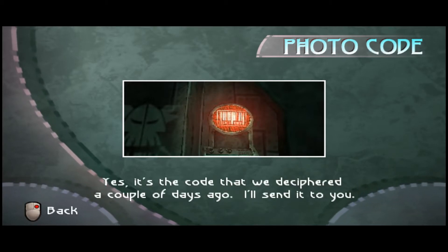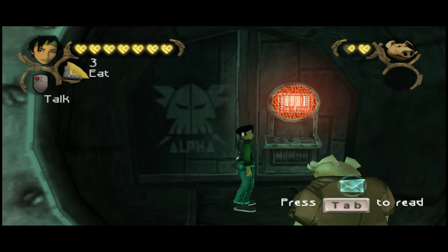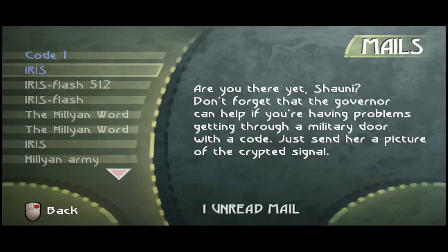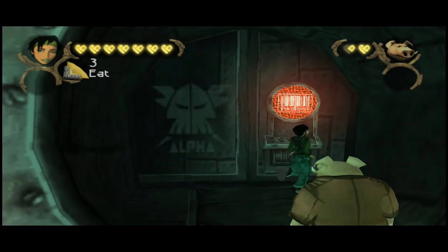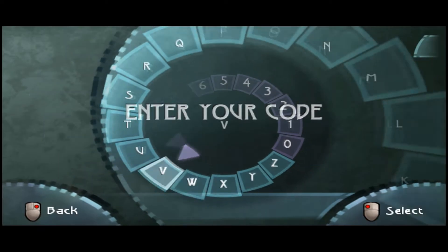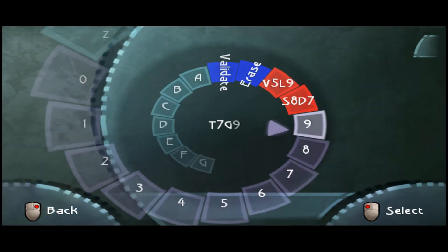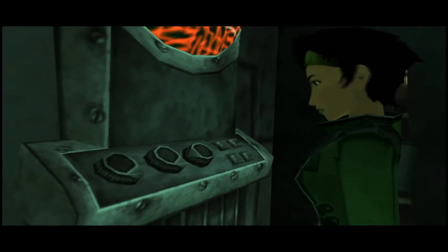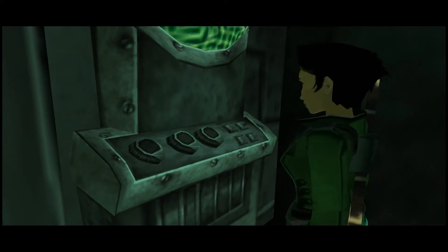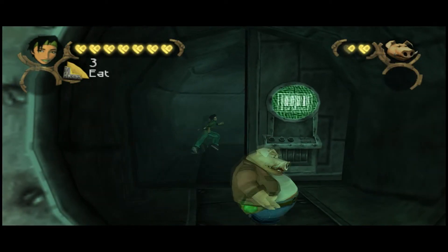It's the code that we deciphered a couple of days ago - I'll send it to you. I forgot to explain this: when you see any of these barcodes that are red, you just take a picture of them and it sends it to the governor. T7-G9. She should give you a code that allows you to open the door. But sometimes she will refuse to give you the code unless you give proof that something suspicious is going on in the area, so you have to take pictures of certain bits, and that will allow you to progress.